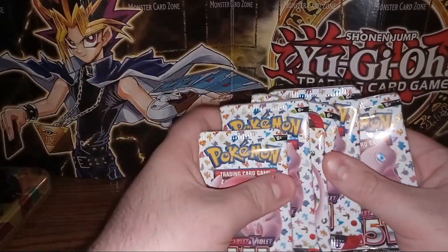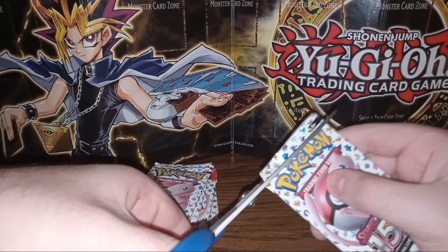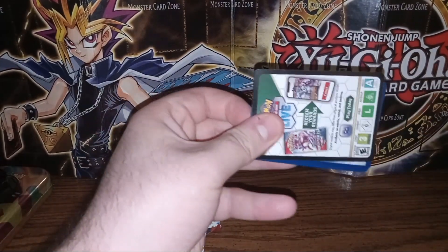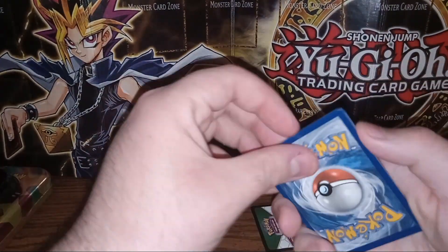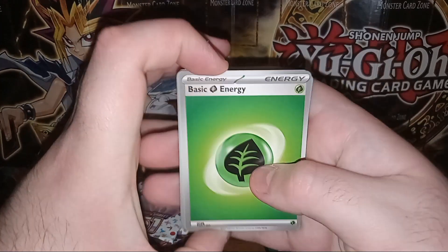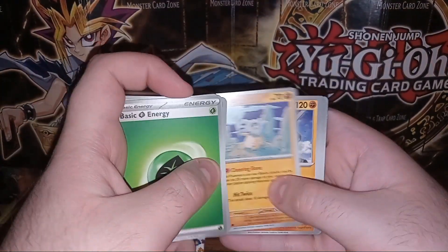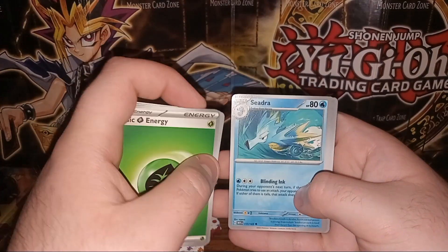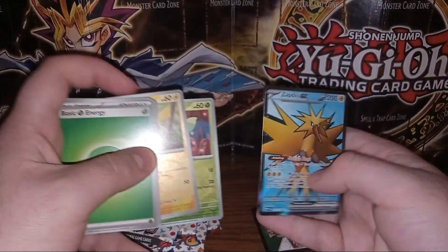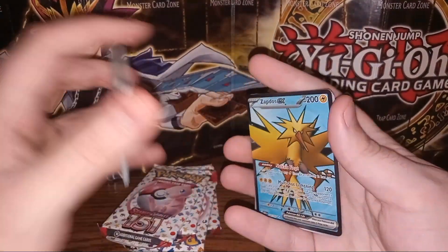They're pretty much all identical so we'll go ahead and get started. I'll cut it open instead of fighting forever to get through the glue — some of these have a lot. We start off with a Grass Energy, then Koffing, Psyduck, Ekans, Cubone, Onix, Dragonair, Seadra, Pikachu as a foil, Bellsprout, followed up with a Full Art Zapdos EX. That is a very nice card, I'm happy to pull that.